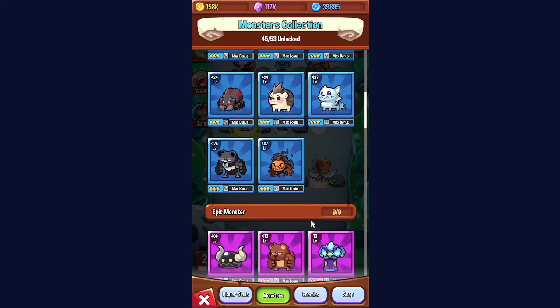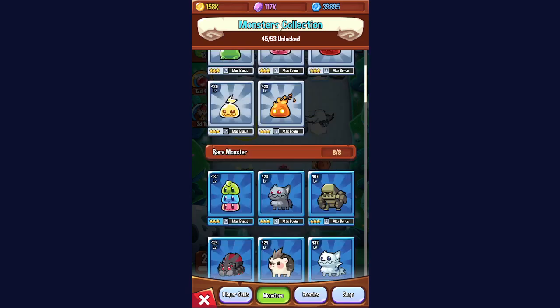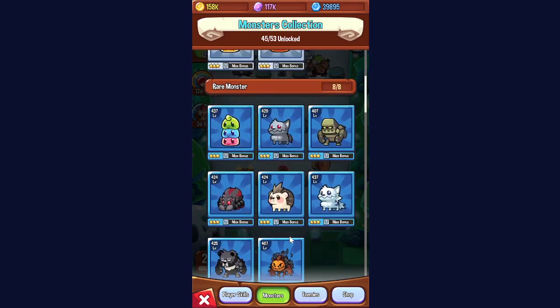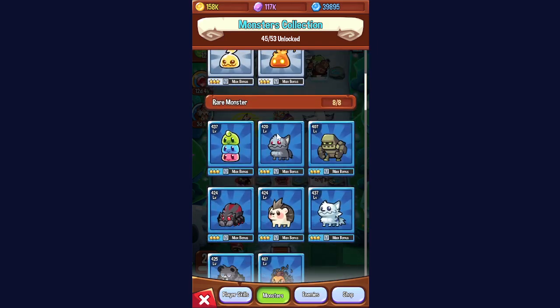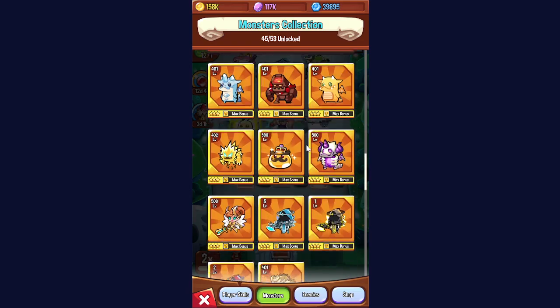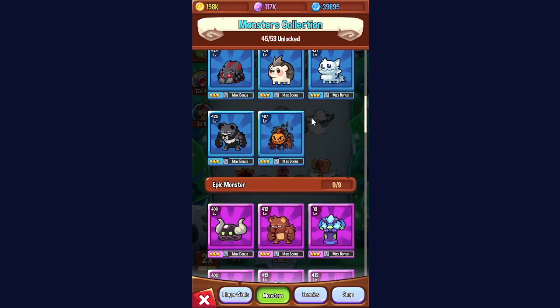We're going to be talking about the monster leveling order today. Right after you install the game, get your 60 free summons — you're guaranteed to get Teddy, Speedy, and Mighty. You usually get lucky enough for a Stacky, or some sort of carry like Stacky and Furnace, maybe a Puppy, Kevin if you're really lucky, and Frostbite also works.